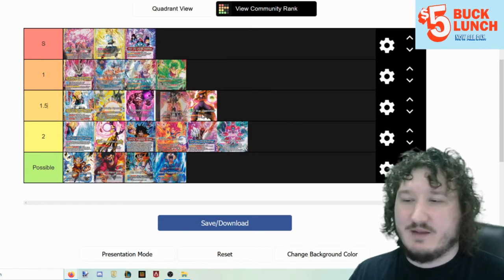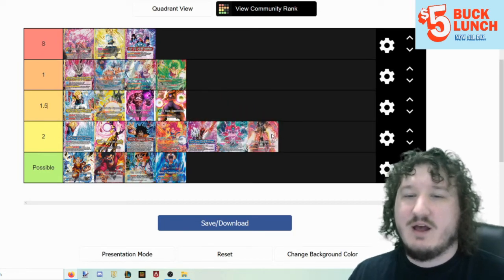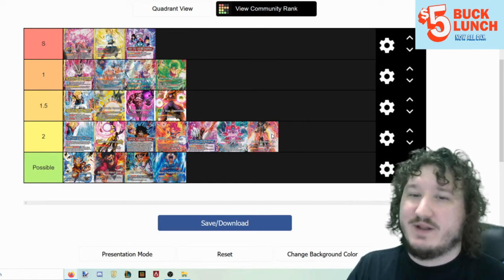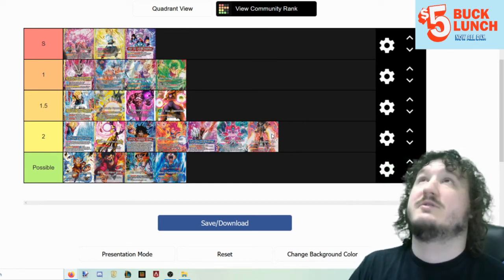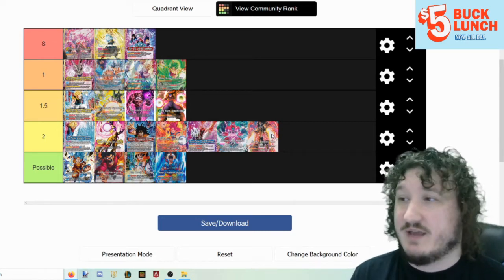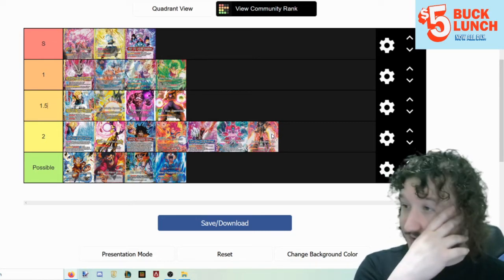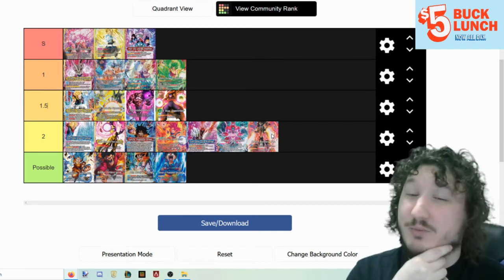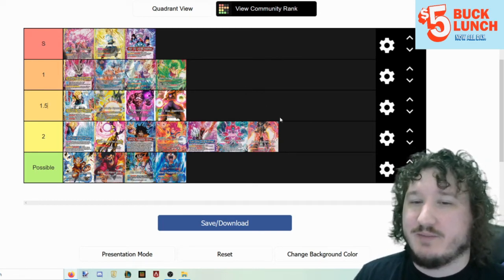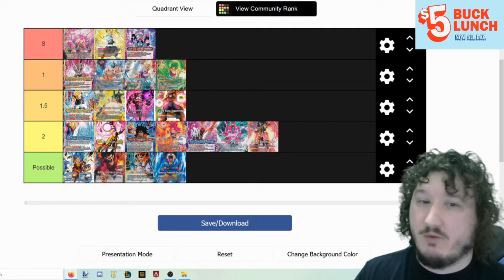Raditz Brotherly Hate — this is something a lot of people probably didn't see coming, but the addition of the Vegeta super combo from the next set helps this deck out so much, because it's a searchable green Vegeta that discards cards, which is the game plan. I'm putting it in tier 2 now, but I think it actually might be tier 1.5. We'll have to see, but this deck is going to be much stronger than people give it credit for going forward.